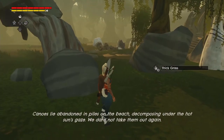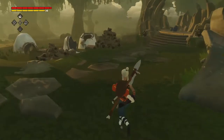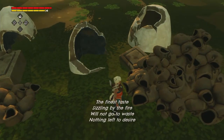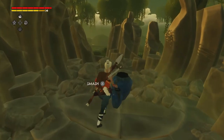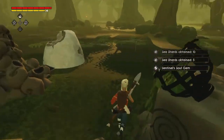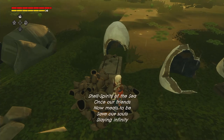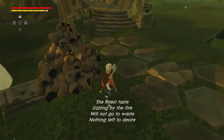They're abandoned in piles on the beach, decomposing under the hot sun's gaze — we dare not take them out again. Yeah, because you angered the sea gods. Are there any arrows here? A sentinel soul gem — no, I didn't use that, it was the storm tempest gem I used for the figurehead. Shell spirits of the sea, once our friends, now meals to be. Am I supposed to do something with all this? Yeah, probably.